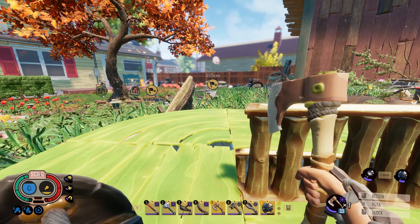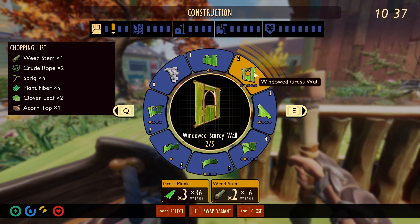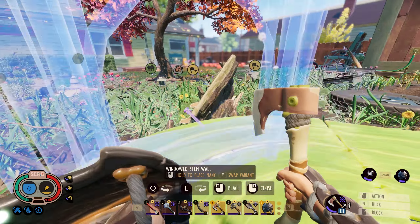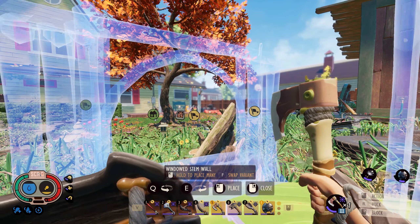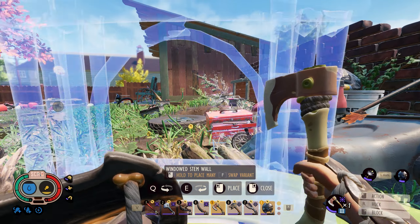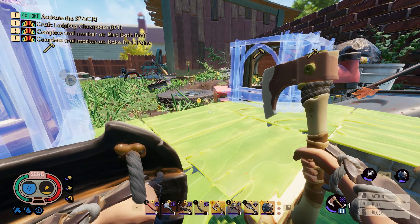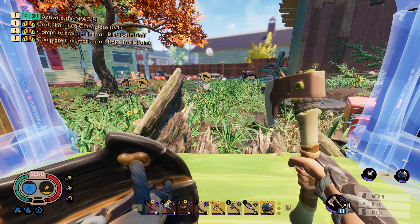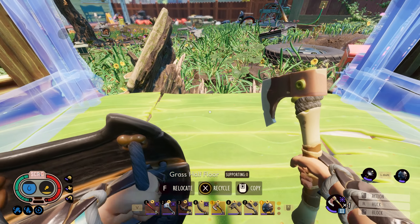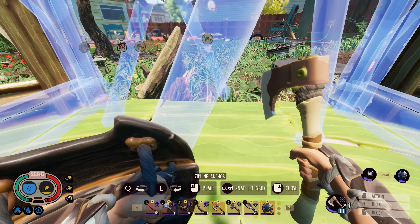That gets us our top platform and I may as well get our supports in for the roof. I'll get those in and then we can get the ziplines in place. I'm also running out of stems, so I'm not going to fill in all these blueprints just yet, because I at least want to make sure I have enough stems to get one more zipline. I would like to replace the zipline that is connected down below with one up here so we can have this properly connected.